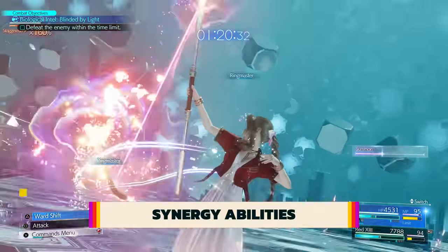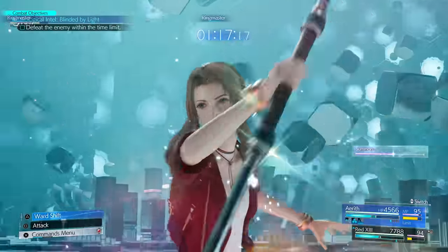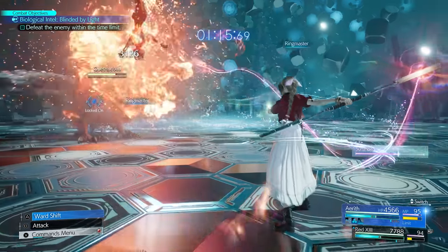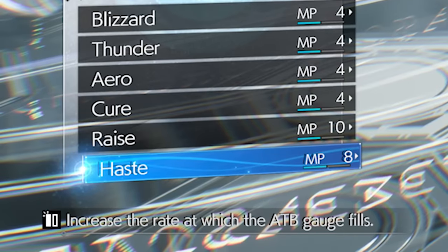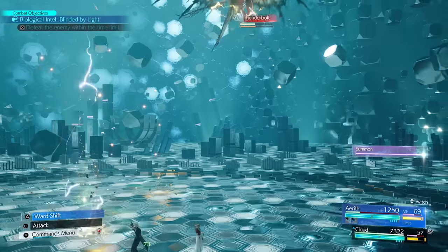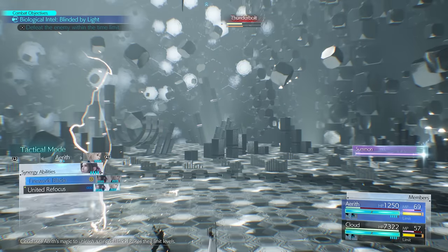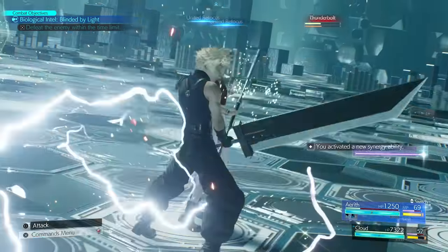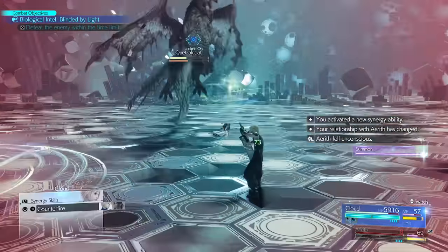Synergy abilities are the new powerful addition to Final Fantasy VII Rebirth. Each regular ATB command that has the pip icon next to it gives one bar of synergy and the ammo to perform your next synergy ability. First, synergy abilities are not invincible, meaning your character can get hit mid-animation and die. So use this only when you know you are safe from a counterattack.